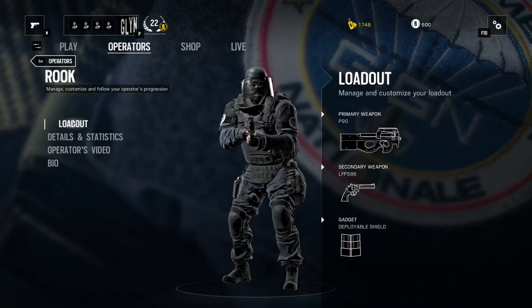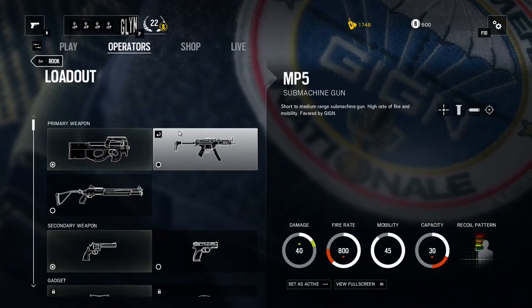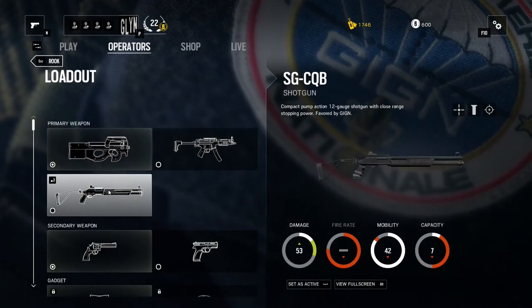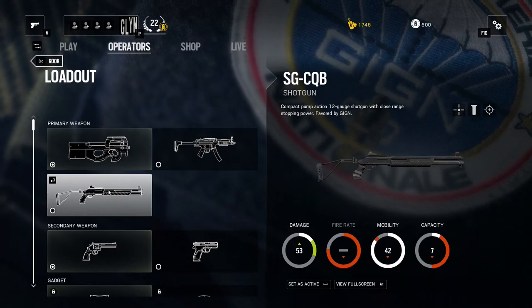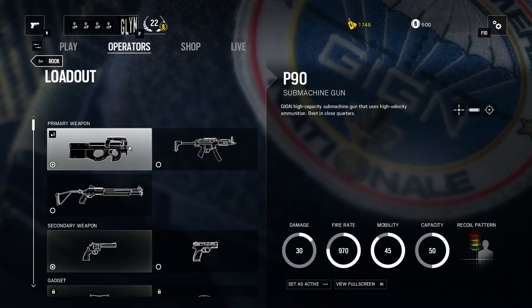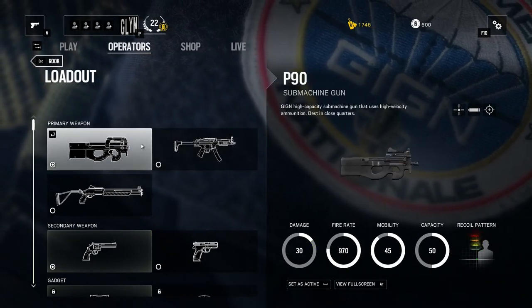Going into his loadout, he comes equipped with either a P90 submachine gun, an MP5 submachine gun, or a close-range shotgun. Obviously pick the weapon best suited to your play style — if you like to be up close and personal, the shotgun is probably your best bet. If you like to stay back and take pop shots, one of the submachine guns is going to be your better bet.